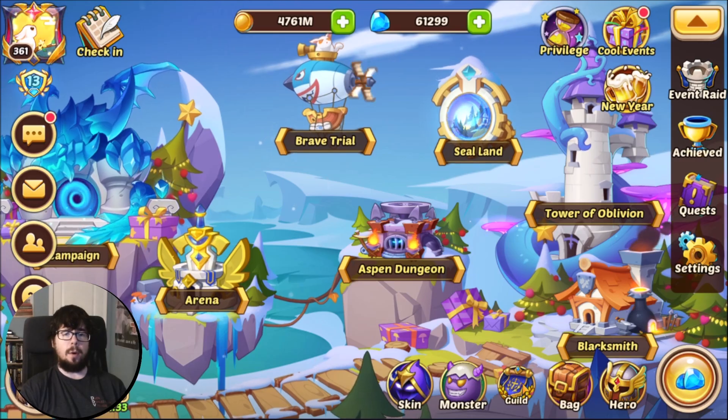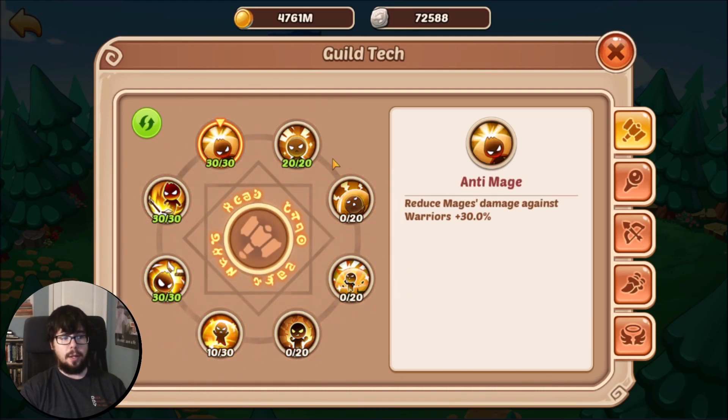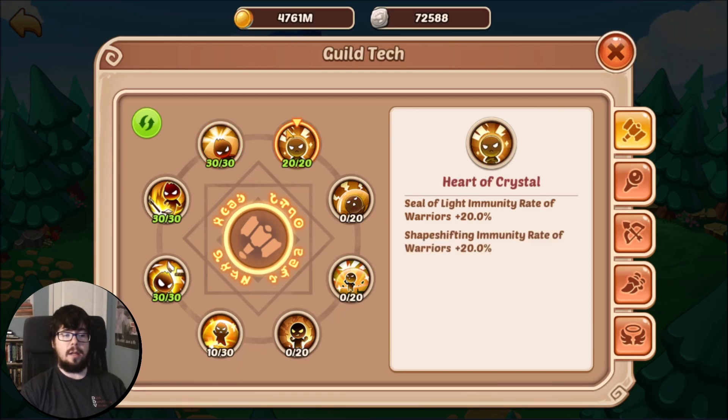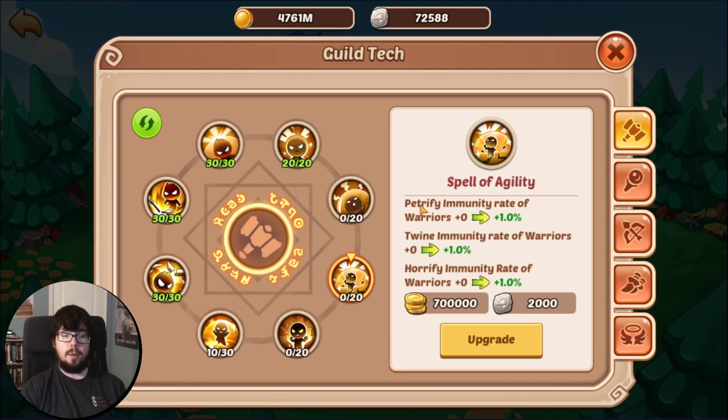The best way to figure out what all the different crowd control methods are is to go into your guild, go to guild tech, go to tier 2 and look at these four nodes — these are your anti-crowd control, or CC, tech. We've got Seal of Light immunity and Shape-Shifting immunity, which comes from Tara and Sherlock specifically. We've got Taunt immunity and Dazzle immunity — Taunt comes primarily from Unimax, Dazzle from only Russell for now. We've got Petrify, Twine, and Horrify immunity. For example, DA gives Petrify — when you look like a stone — Flora wraps you up in vines, and Aspen puts that little scary skull on you.